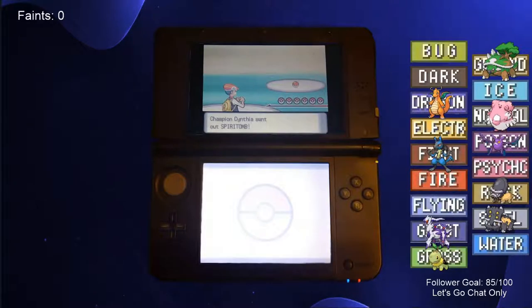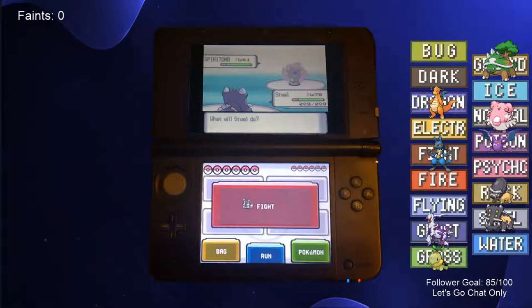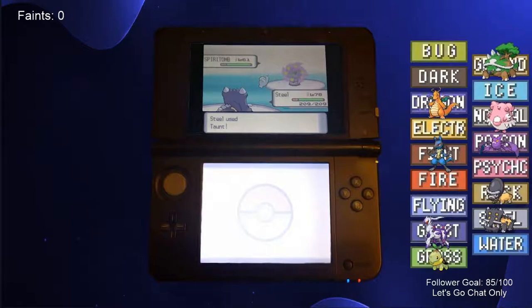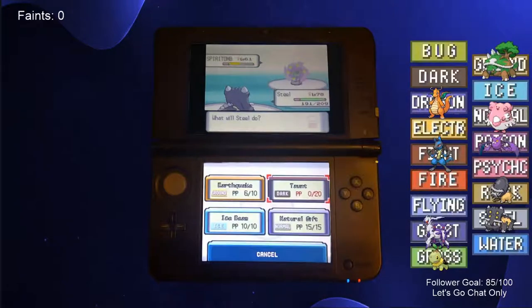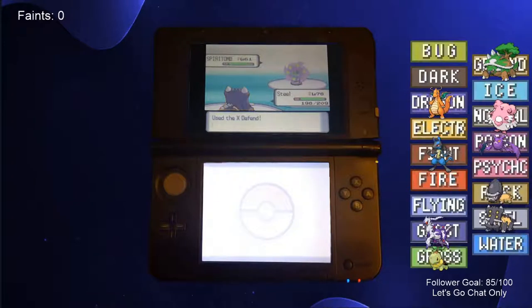Cynthia led with her Spiritomb, which only had Silver Wind, Dark Pulse, and Psychic as attacking moves — all not very effective against Bastiodon. However, its last move was Embargo, prohibiting us from boosting our stats with X-items or healing with potions. We already had a plan to deal with Embargo from the battle with Cyrus: using Taunt to prevent the opponent from using the move in the first place. Bastiodon outsped Spiritomb, allowing us to start setting up right away. Cynthia tried to stop us by using Spiritomb's ability Pressure to decrease our Power Points, but we were able to boost most of our stats up to +6 regardless. In a last ditch effort, she forced her Pokemon to try to take itself out with Struggle, but we put it out of its misery with Earthquake.